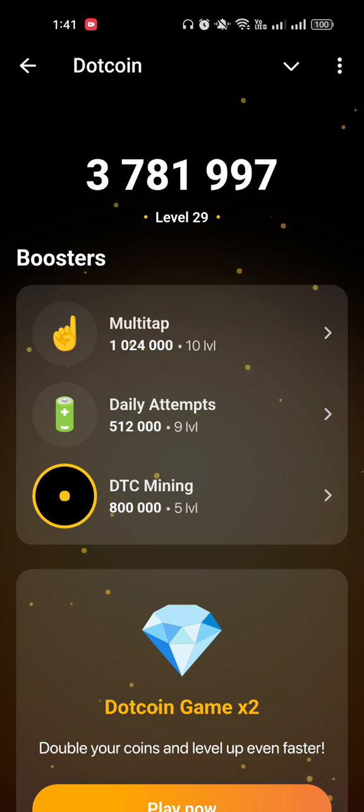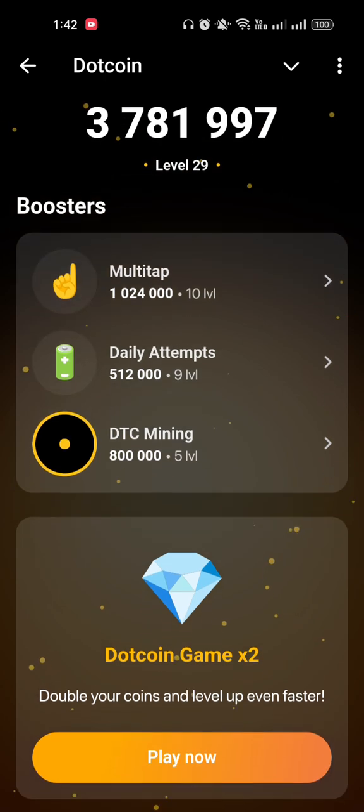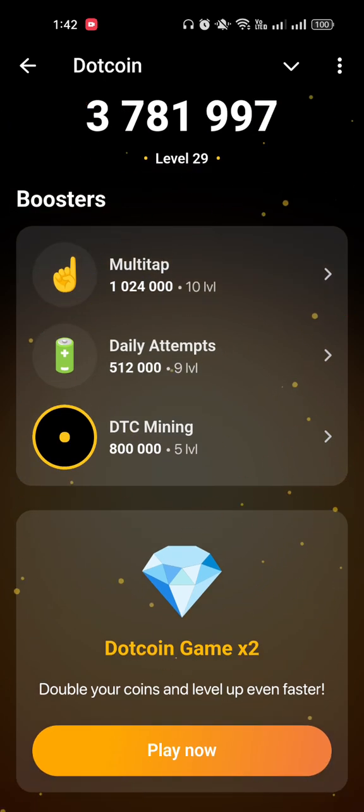Here you can see the boost feature — you can use this boost to boost your mining rate. On the top there is a point called multi-tap, and you can tap on multi-tap to increase your tapping level. Daily atoms can also be used to increase your daily atoms by upgrading that level.